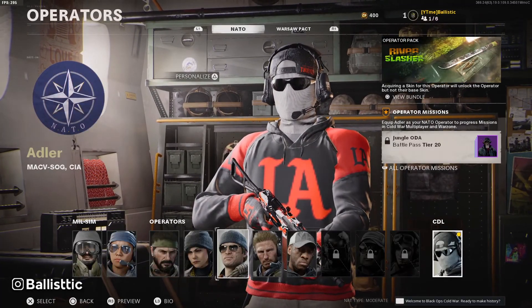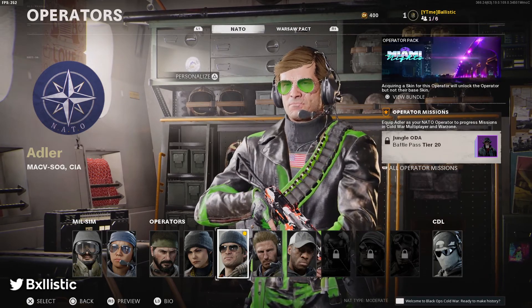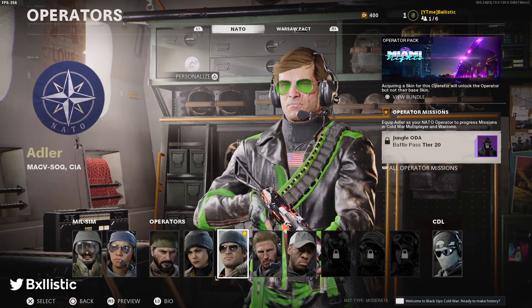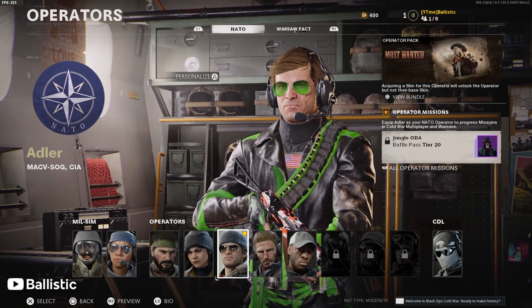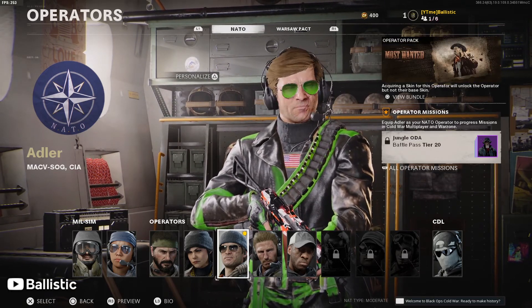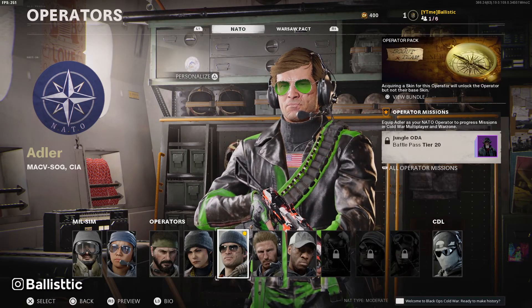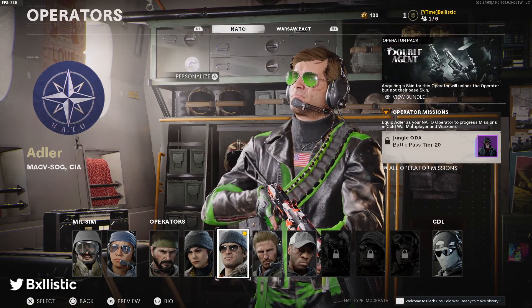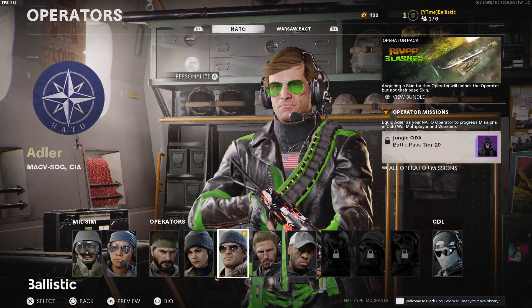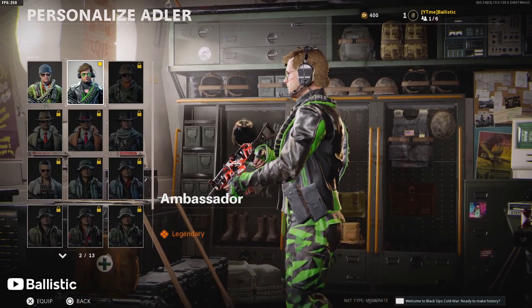Adler green — look at those aviator glasses, green tint, dude. This skin is sick, this is my skin. If you redeemed a code and put it in during Season 1 or whenever this came out, this is the skin that you'll get. It's just so sick, the color is perfect.